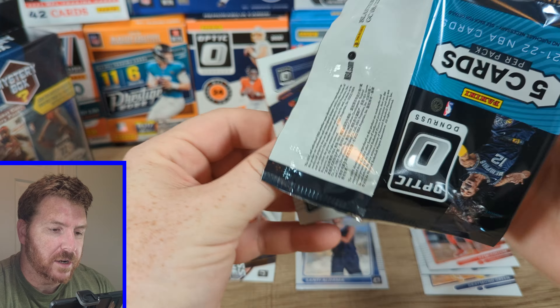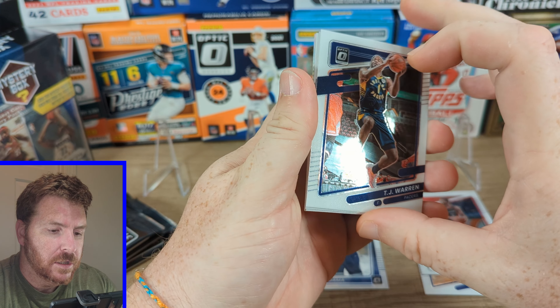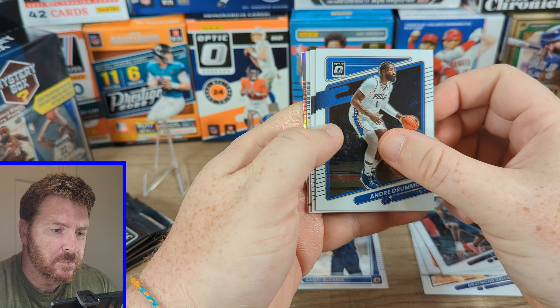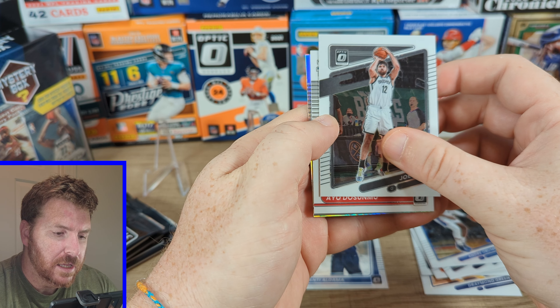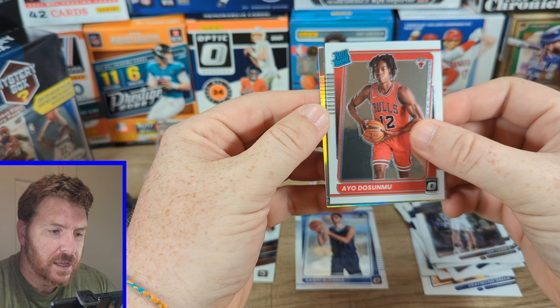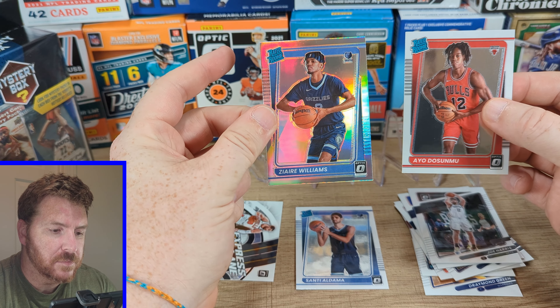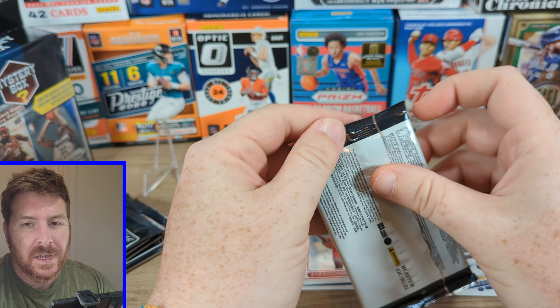We're going to hope to do a little better. Here we go: TJ Warren, Andre Drummond, Joe Harris, our rookie Ayo — not bad. And our silver is also a rated rookie: Zyre Williams. All right, not terrible. Not what you want, but I would like to see an auto.